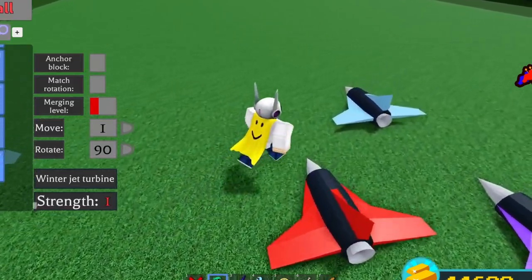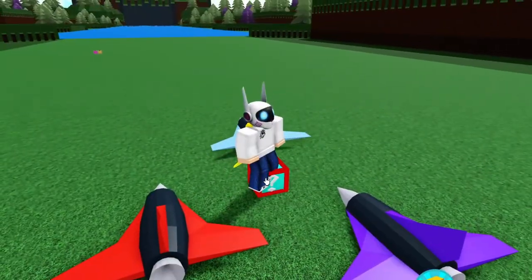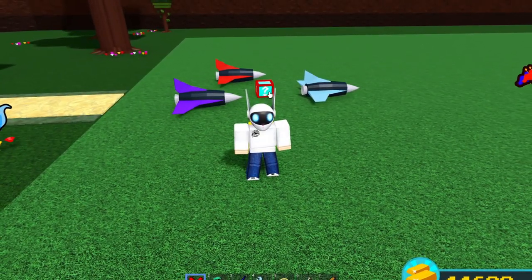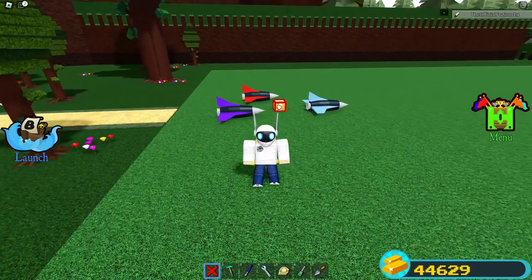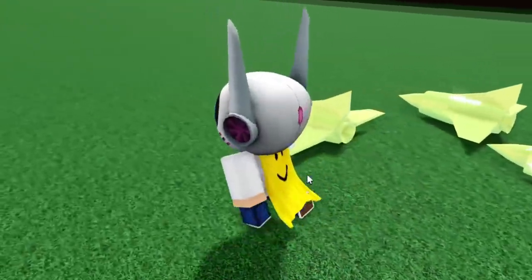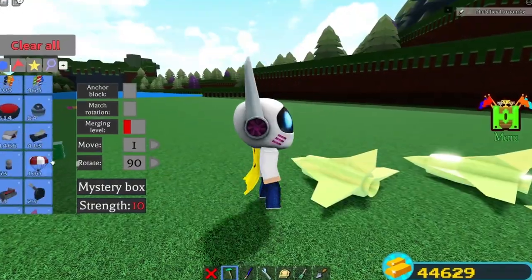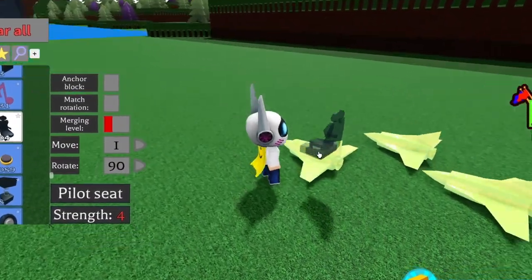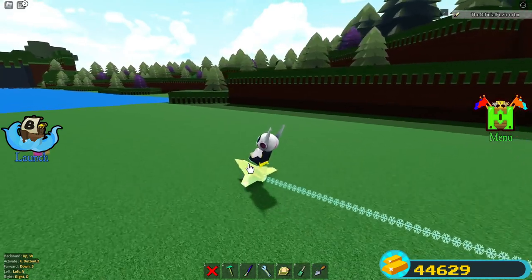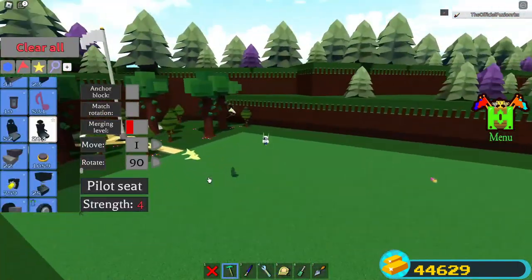The next tip: place some jets down — it doesn't matter which ones — and then take out your mystery block. The mystery block will do some weird things. Activate it, and there's a phase you can sometimes get that turns everything into gold. Once that happens, instantly delete the block. Now my head is big — that's not what I planned — but look, I now have a golden jet! Let's see what the trail looks like.